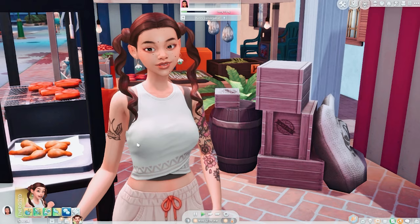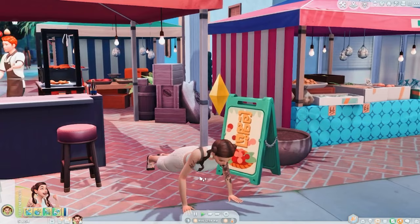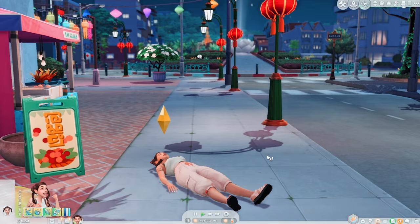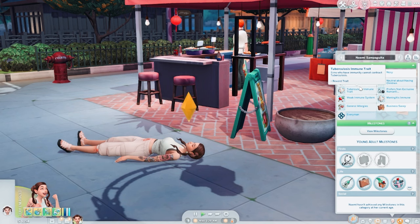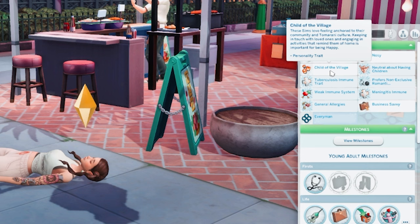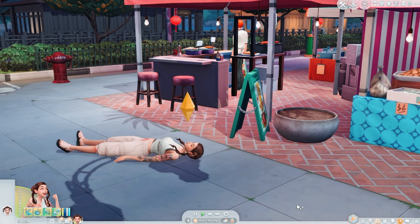At least her flirty mood is over, but her landlord is starting to be flirty. Let's try not to ruin our relationship with our landlord. She's just decided to moonbathe on the sidewalk. 'I want to be one with Tomorang.' She has that child of the village trait. These sims love feeling anchored to their community and Tomorani culture. Keeping in touch with loved ones and engaging in activities that remind them of home is important for being happy.